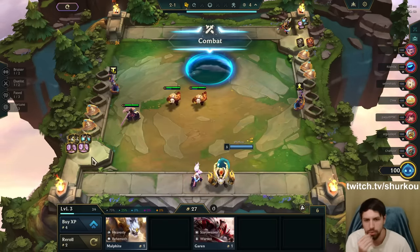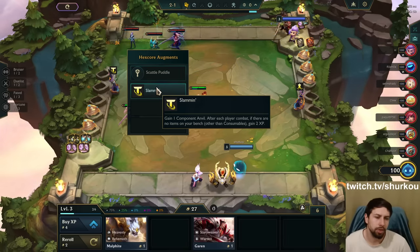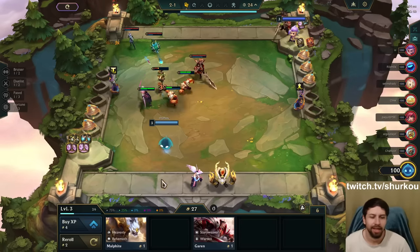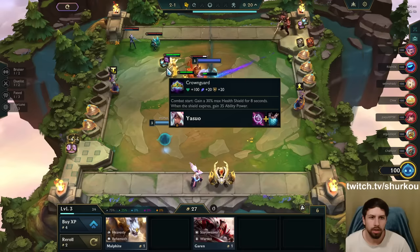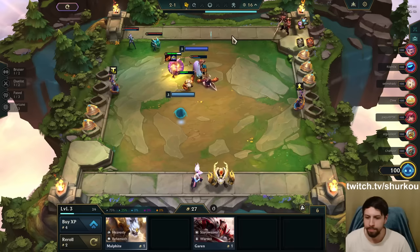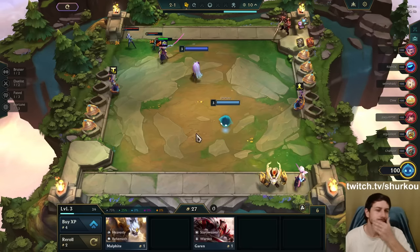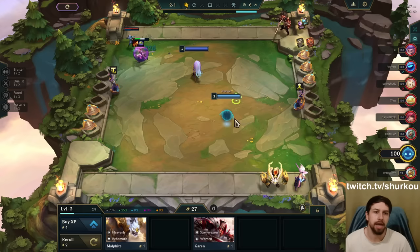My team is kind of trash, though. After each player combat, gain a component anvil. I did not gain a component anvil — I think I just got one component. We slammed the items, like a Babus. I'll take it. We get 2 XP every turn. I just got to slam the best items I can.